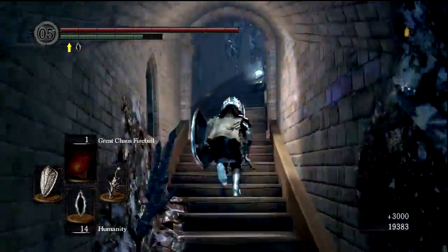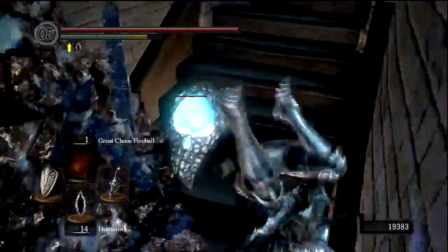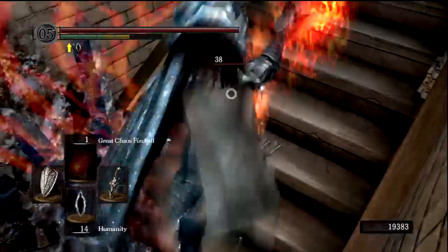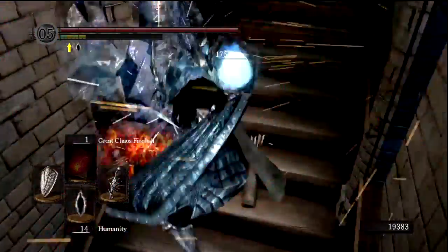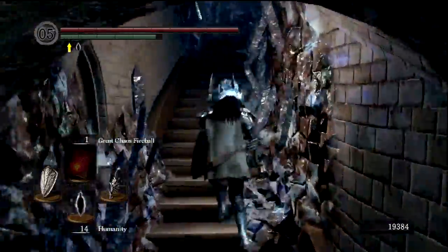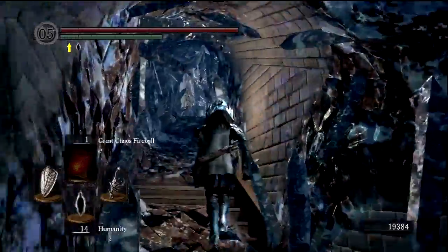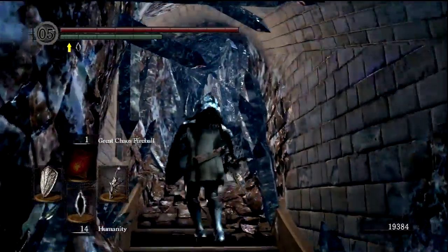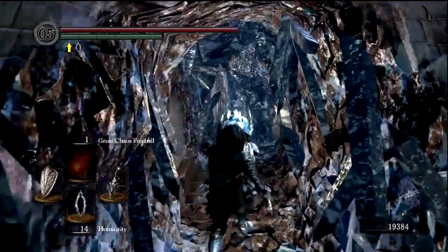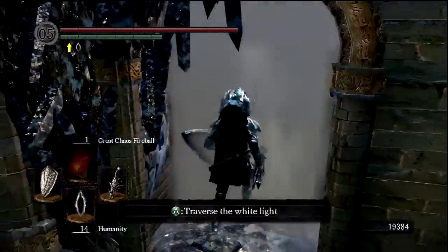They do extremely well. There should be a Crystal Lizard in here — and there he is. Don't warp! Kill him! There we go — we get some Twinkling Titanite. So every now and then in the game there are guys called Crystal Lizards, and if you murder them they try to warp out of the way. But if you manage to kill them, you usually get a huge boost in Titanite — usually Twinkling or blue Titanite chunks.